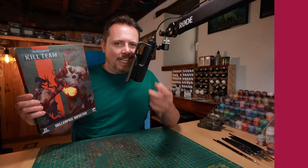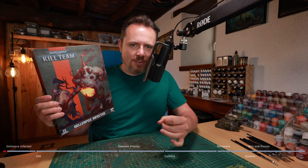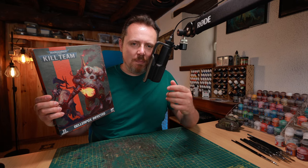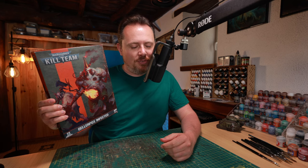Can you make your Death Guard army look even more flavorful with some kitbash bits and proxies or conversions? Yes you can. Even though the minis are fantastic and I love my Death Guard army, there are a few boxes that you can get to make it look even cooler. First up, the Gallopox Infected Kill Team box. This is by far the most important box you can buy as a Death Guard player if you want to have a little more flavor in your army.